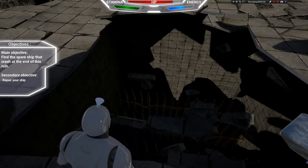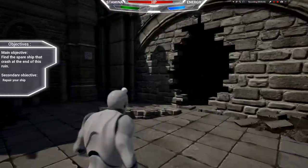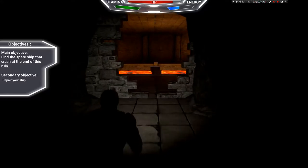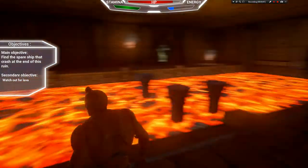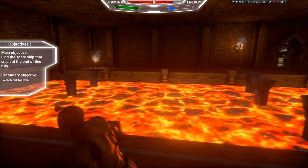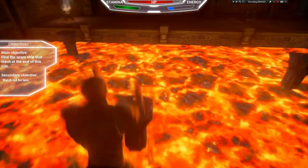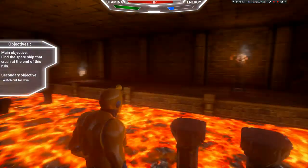We are going to keep the repair kit, and here is a hidden trap — we go near there carefully because we want to avoid it. We will move to the next area. Because we collected the repair kit, our objective also changed: now we have to go and repair the spaceship. Here we have lava in the middle of the room, so we have to jump on the pylons to avoid it — if we fall into the lava, we will die.